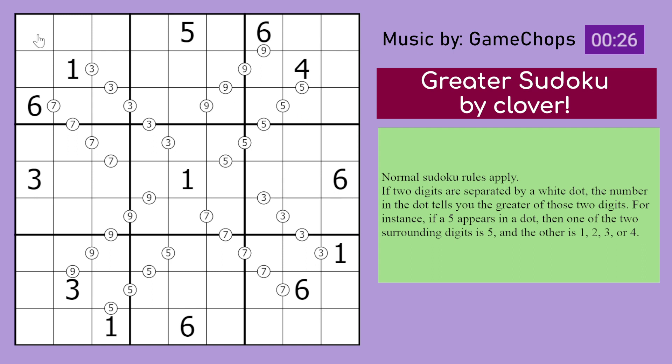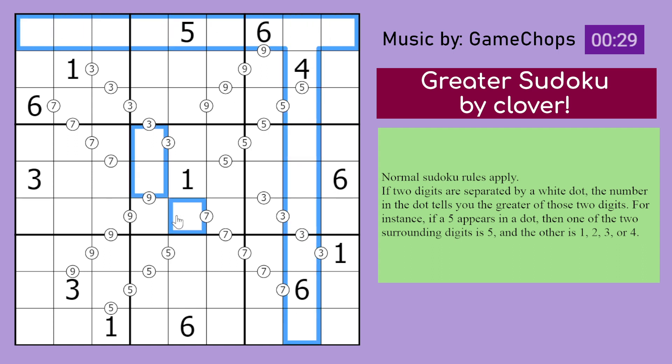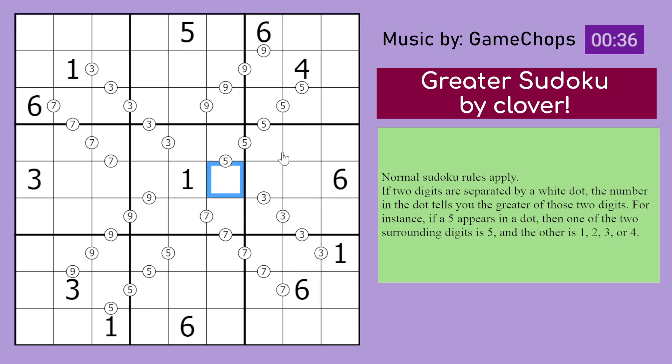Normal Sudoku rules apply, so place the digits 1 to 9 in every row, every column, and every 3x3 box. If two digits are separated by a white dot, the number in the dot tells you the greater of the two digits.